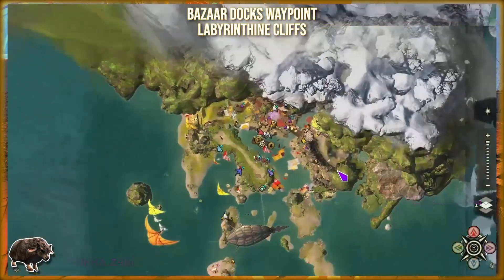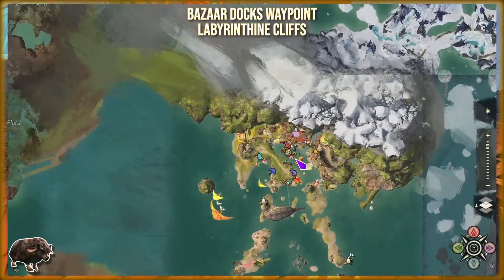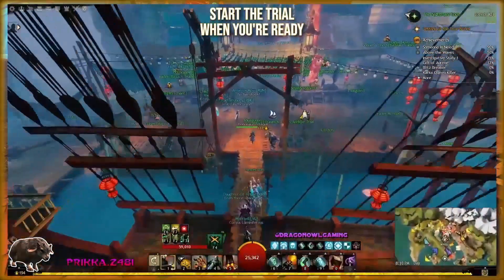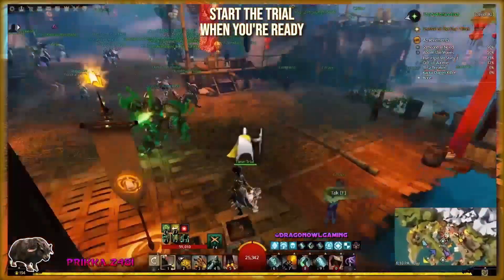Hey guys, Rika here, and today I'm going to show you how to get gold on the Flying Dolyak Time Trial. This race involves you being turned into a Dolyak and using Aspect Crystals in order to move around in specific ways.